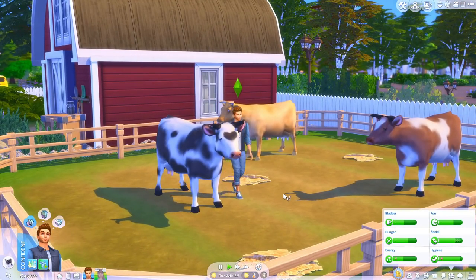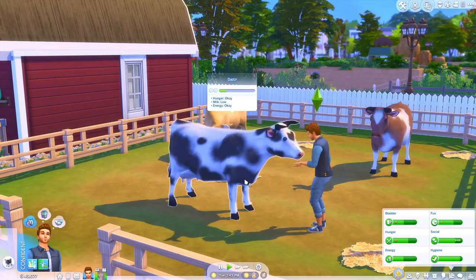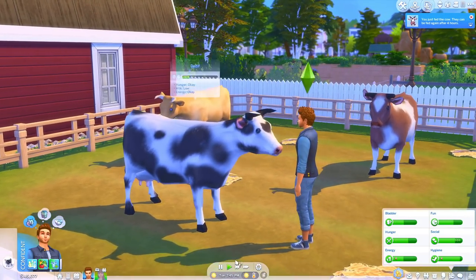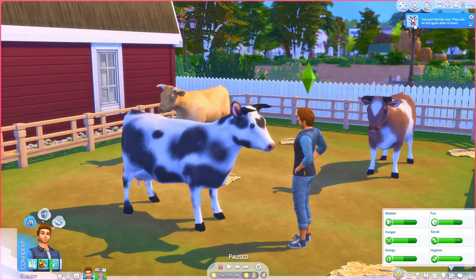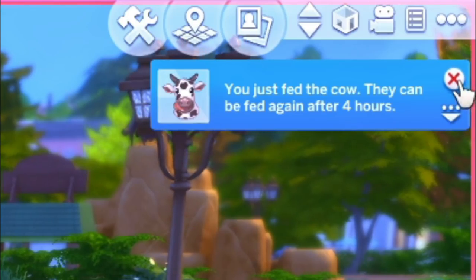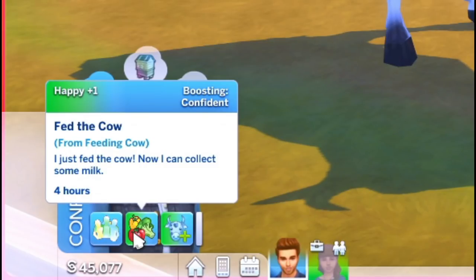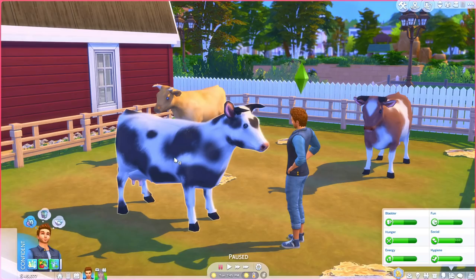Cows are one of my favorite farm animals — I once went to a farm where you could pet them and feed them, and I fell in love with one. Anyway, look at this cute little pop-up. It says 'You just fed the cow — they can be fed again after four hours.' So you can feed them every four hours and then you get a moodlet that says 'Fed the cow.' Now I can collect some milk — once you feed the cow, you can grab banana milk because we fed her a banana.